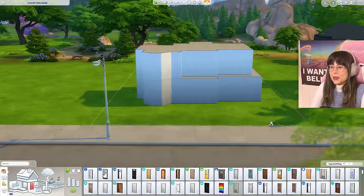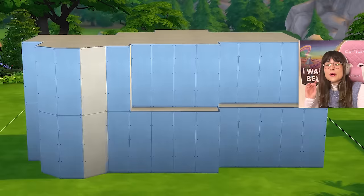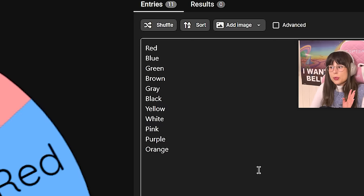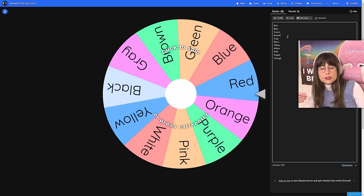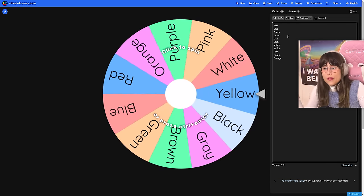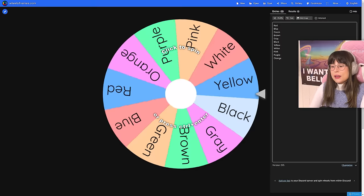We are of course gonna start with the exterior and the front garden of the house. I'm in my spin wheel and I put in all the colors in The Sims, except I put light and dark brown together because the swatches are such a mess. Look at me, I've already cheated and I haven't even begun!